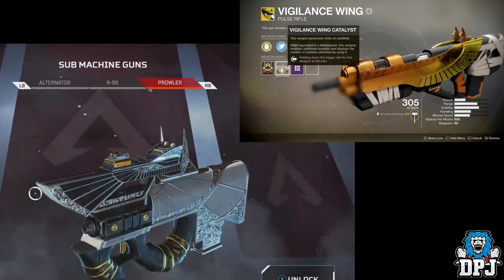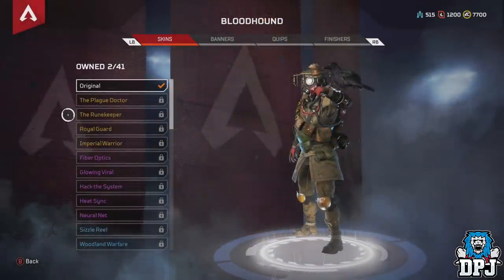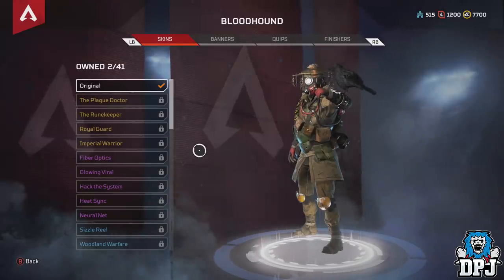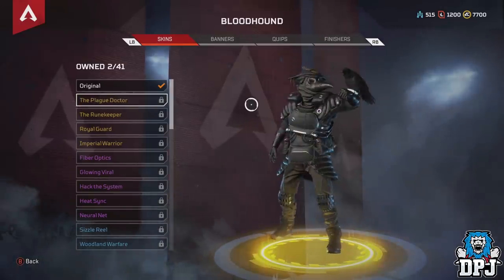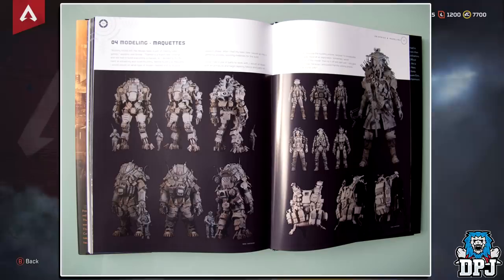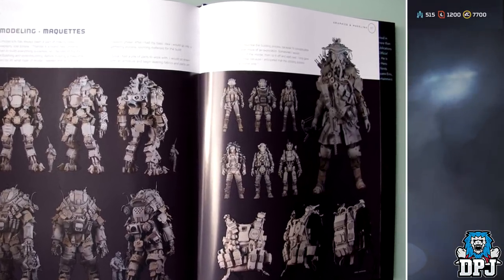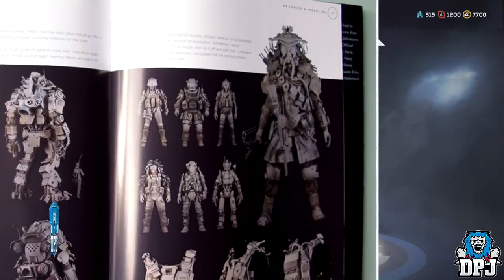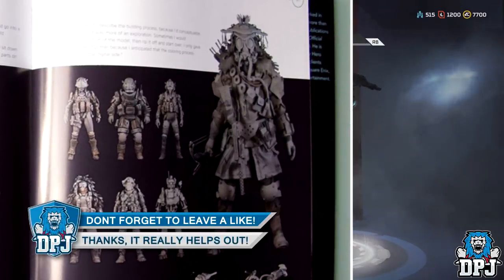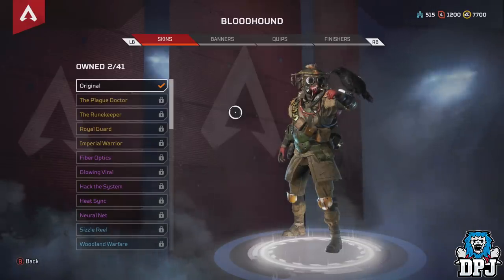Moving on to Bloodhound — one of the best designed characters in the game, especially with some of the legendary skins. Did you know Bloodhound was originally a Titanfall character? You can see this from an image in a Titanfall guide, on the page for graphics and modelling — top right of the page, that's Bloodhound. I played Titanfall a lot, and I think this design was cut from Titanfall and added into Apex Legends. We know it's all from the same universe, which makes sense, but it's still great to know.